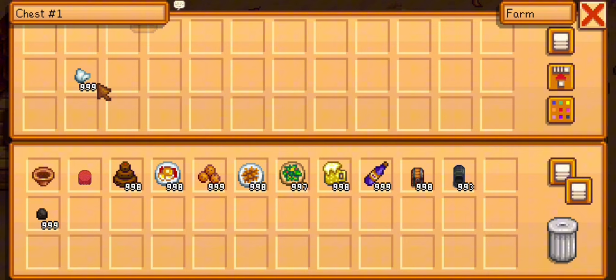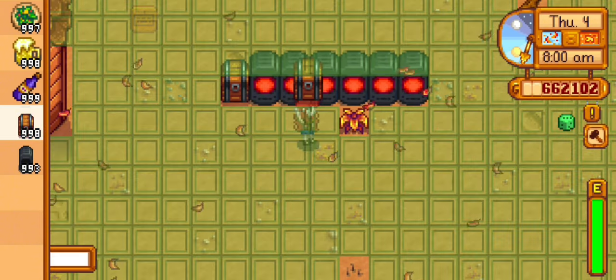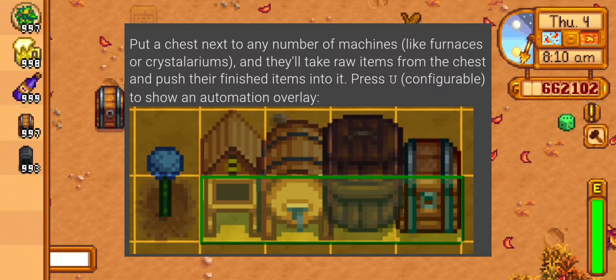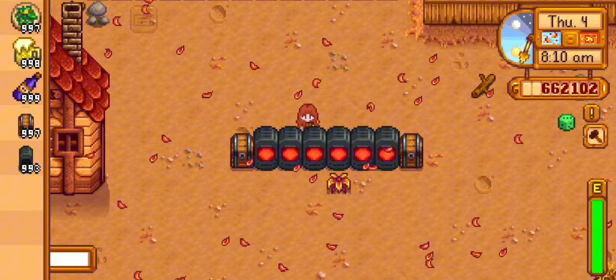I'm putting manure and coal into the chest — look at what will happen. It's magic! It also works on trees, fish bins, and anything that produces. You can also do it like this. Good luck on how you're going to use it.